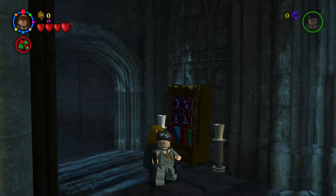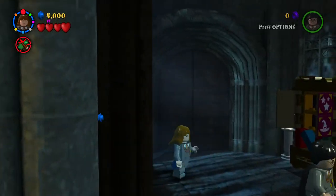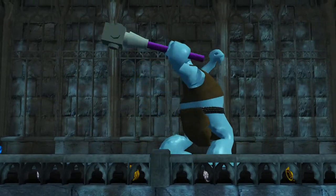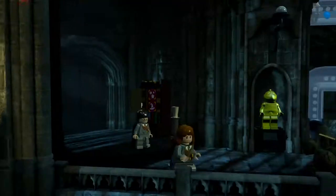To get your first character right off the bat, there's Ron Girl Disguise. And right off the bat there are three blue studs, and then another blue stud right here. If you don't have true wizard, make sure to get those blue studs.